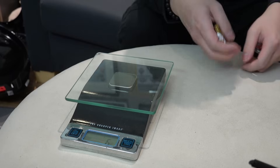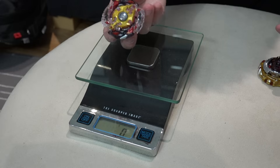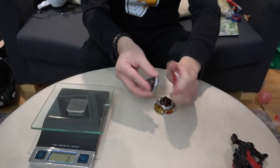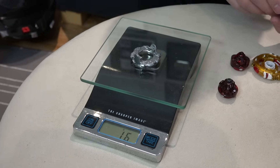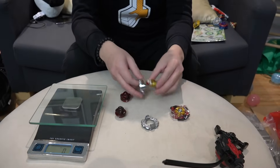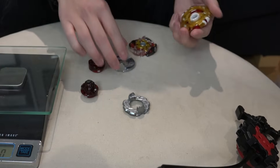Let's weigh it — the Beyblade feels pretty hefty. 46 grams, wow! This is on the heavy side for sure. Just for comparison, this is your Legend Spriggan — 43 grams. So 3 grams more; they're just getting heavier and heavier with every release. It's in the discs — Legend Spriggan's disc weighs 23 grams, and Zero disc weighs 24 grams. Even the layer is heavier: Spriggan Requiem's layer is 16 grams versus Legend Spriggan's 14 grams. There's the metal making the difference.